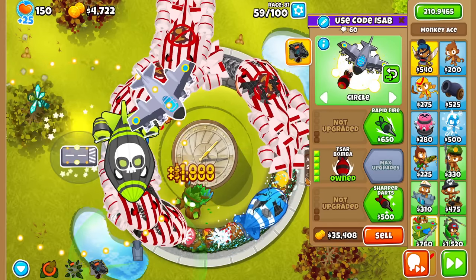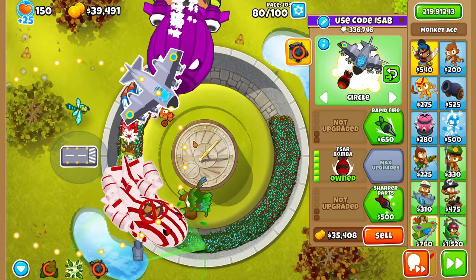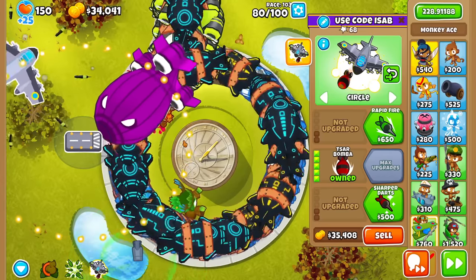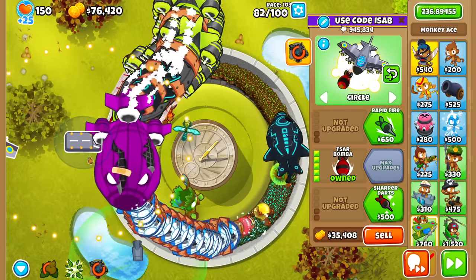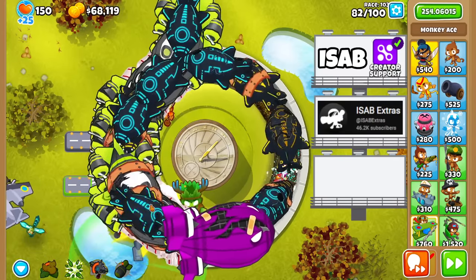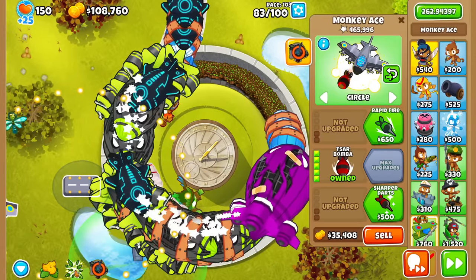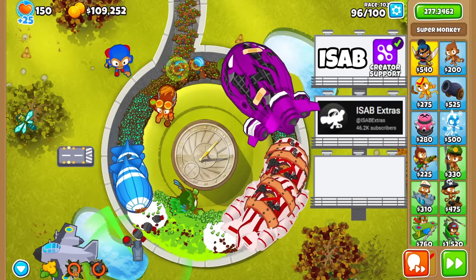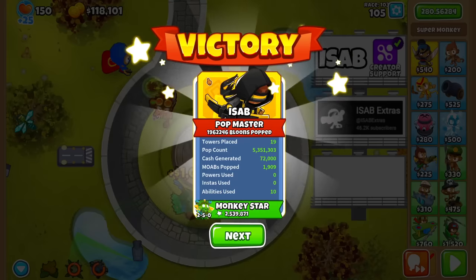Now we can actually send out all 100 rounds. The vines are very densely stacked for the Spirit of the Forest because the map just loops many, many times, so it's dropping stacks upon stacks of vines. This map actually isn't infinite — it exits at some point, it just takes 50 to 100 loops or so. Using Ground Zero for DTs, and then the vine attack — one-shot everything. It took us 4 minutes and 40 seconds.